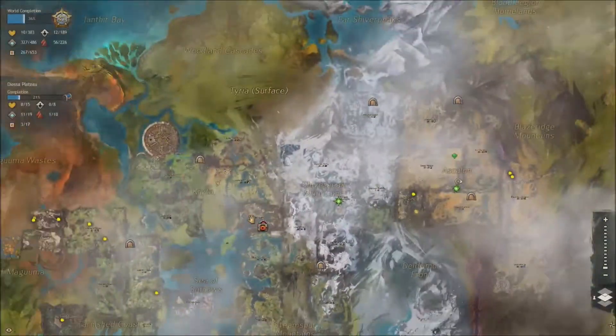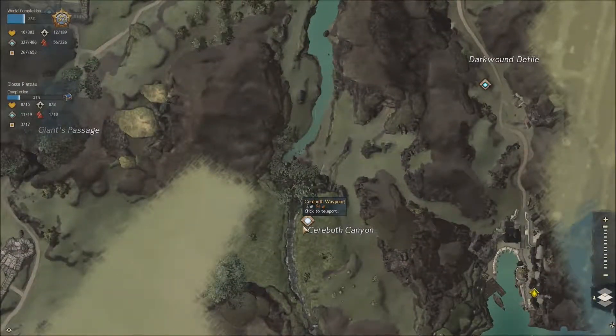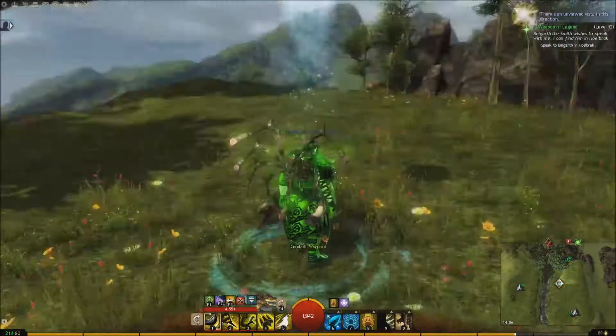So the next place we're going to go, we're going to go to Keswick's Hills and we're going to go here to the Cereborth Canyon. A disclaimer: because I don't have Heart of Thorns I can't glide, so you're about to watch me bumble around like a fool.